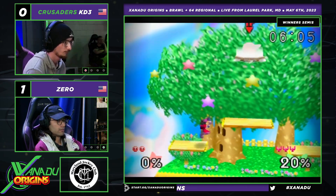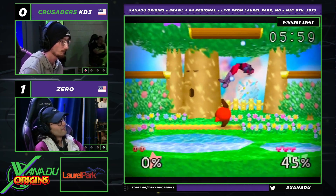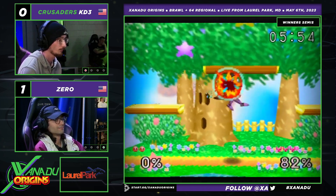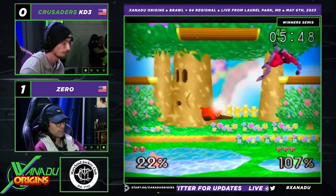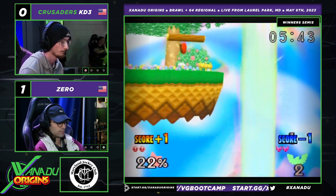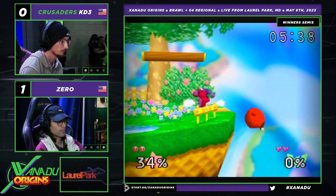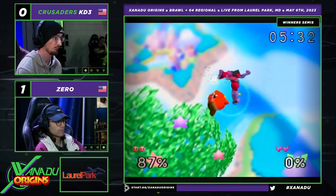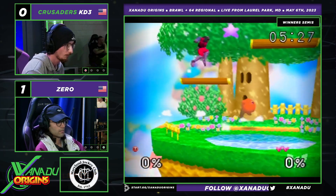Zero doing a good job capitalizing on his punishes. I did not predict Zero to make it this far, but he's looking really good. Zero was not even seeded into the top ten. He's very tricky — I think that's what really propels him as a player. He's seeded eleventh. He doesn't make it too obvious what he's going to do next. And I also think he kind of makes it up as he goes along, and that unpredictability can be so hard to deal with.